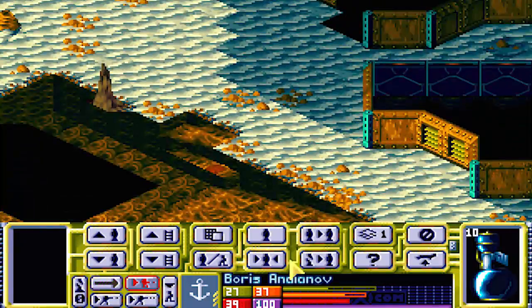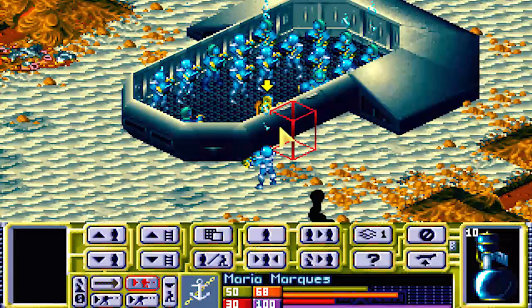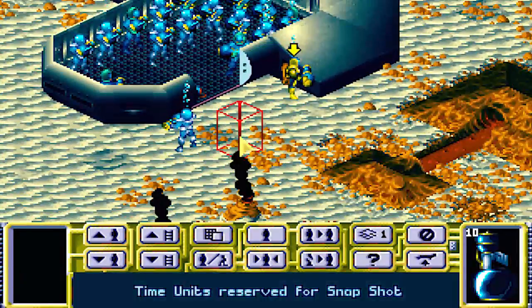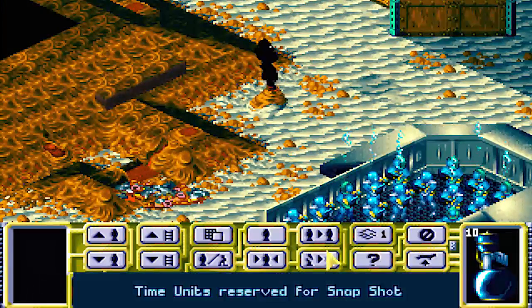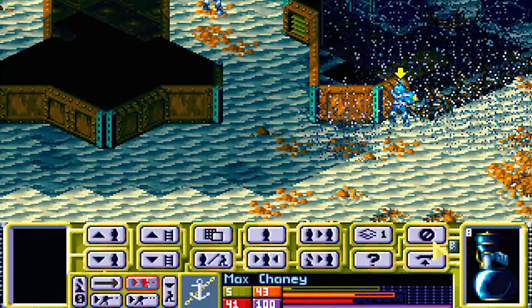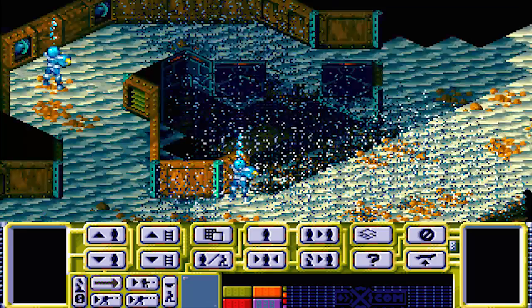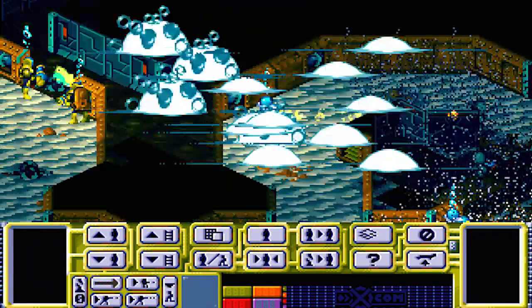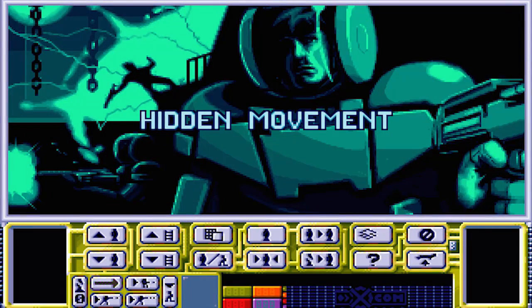Tom will just stand there in front of the doorway looking pretty. Pretend to be a girl scout and offer them cookies, and then shoot him in the face. Or just stare at them. Knowing how reaction fire is this playthrough, we'll probably just stare at it. Nobody really seems to want to kill any of the aliens until I tell them to. He's still running around up there being all sorts of happy.